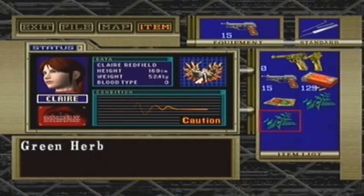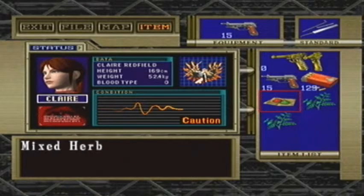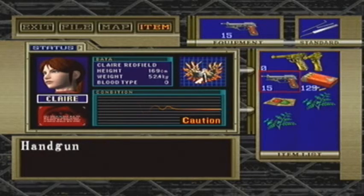Hey there folks, this is GreenyXR welcoming you to Let's Play Resident Evil Code Royal Maker, this is episode 5. What we're going to do in this episode is head on up to a new area — it's where the Ashford Twins have their private residency.